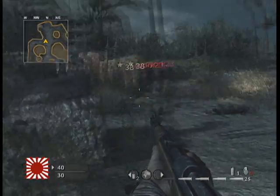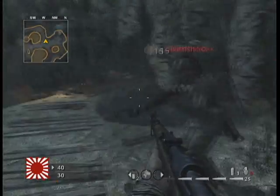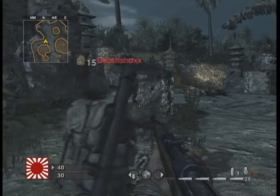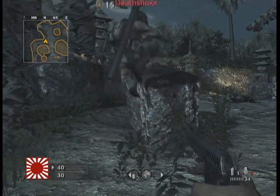I am Deathshock, and we're here today to tell you about the glitches of Call of Duty World at War's Macon Maps. This would be the rock glitch, where you just jump several times into the rock.